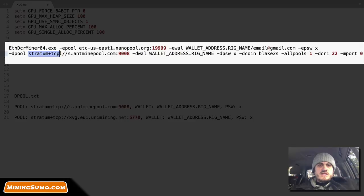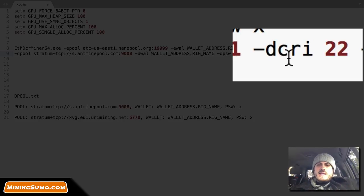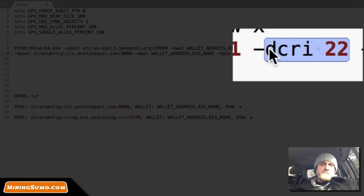The address format is: stratum+tcp colon forward slash forward slash — I use AntMinePool, so this is the address and port number. Then you do -dwal, and that's your Vergecoin wallet address, plus rig name — although Antpool for some reason doesn't show the rig name; Unipool does show it. Then -dpsw for password, and -dcoin to specify the algorithm blake2s. To maximize my Ethereum mining I use -dcri 22, which basically doesn't affect my Ethereum mining speed, or affects it very little. With DCRI 22, if I have a rig at 170 megahashes on Ethereum I drop maybe two to four megahashes, and I get about 3,500 to 3,700 megahashes on Vergecoin.